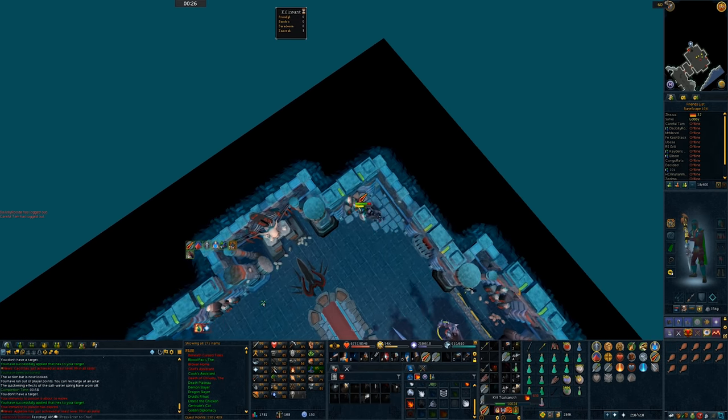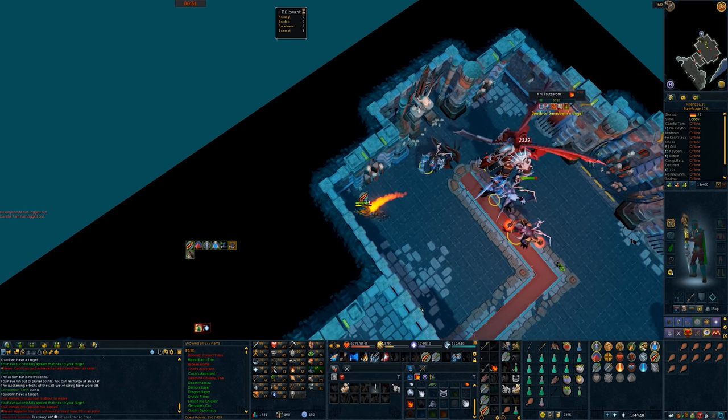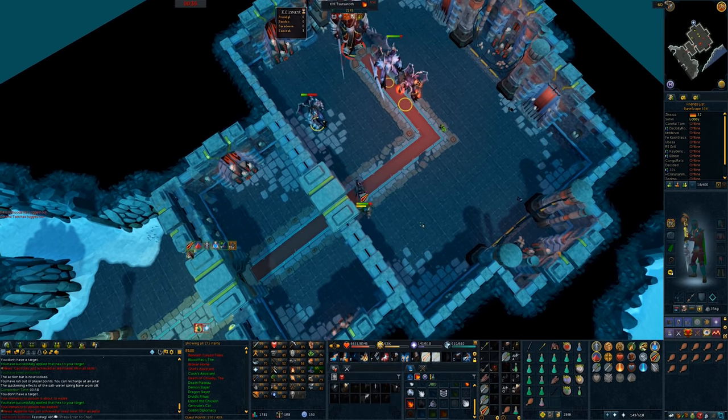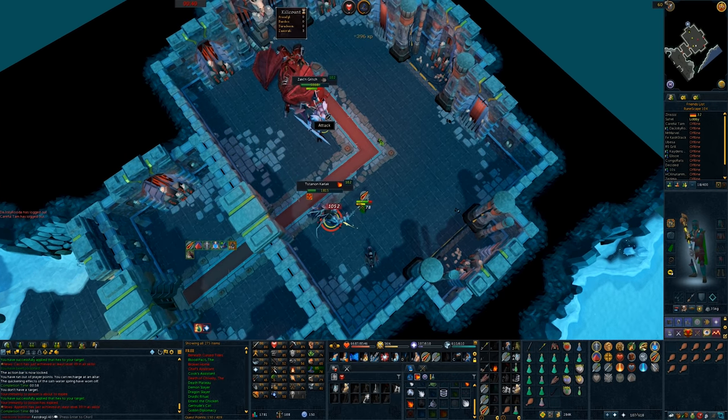Obviously, we are on a hardcore, so you want to make sure everything's pretty safe, but I am 100% confident that I can get Krill kills without any significant risk to my hardcore. So mixed in with the Slayer, whenever we get a greater demon task, we're gonna be here. I still don't have an extra life, so as always on this account, let's try not to die.